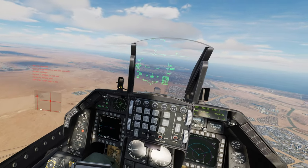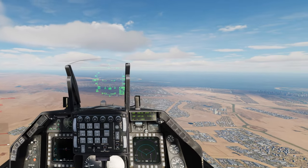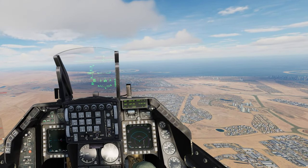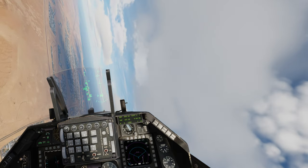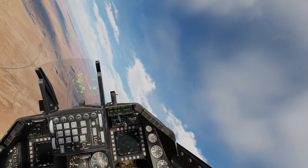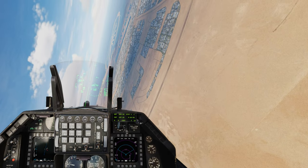I'll demonstrate with the jet right now. I'm going into Cat 1 - Cat 3 vs Cat 1 doesn't really change anything major, it just changes the onset acceleration of the g-loading. Either way, I'm in Cat 1 and I'll accelerate to around 550 knots. I'll do a little bit of g warm-ups first so I don't black out instantly.